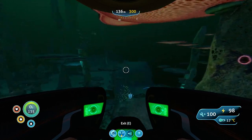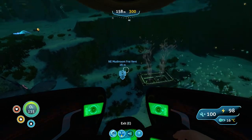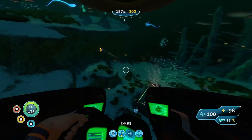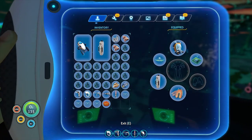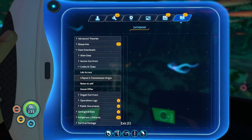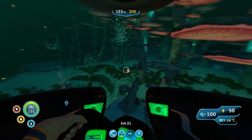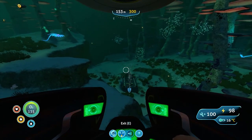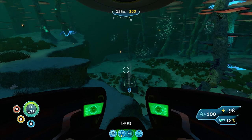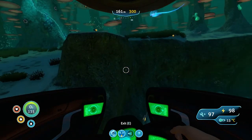Now for those of you who have been watching, you may notice that I have wandered by Lifepod 6. However, I have purposely not gone into Lifepod 6. If we come into the PDA and go to Data Downloads, Codes and Clues, and Lifepod 6 Transmission — we theoretically don't have enough information because we don't know where Lifepod 4 has been. So I'm purposely leaving that one alone until we get to Lifepod 4. But you can run into Lifepod 6 all by your lonesome if you go from the Northeast Thermal Vent towards the Alien Water Vent.